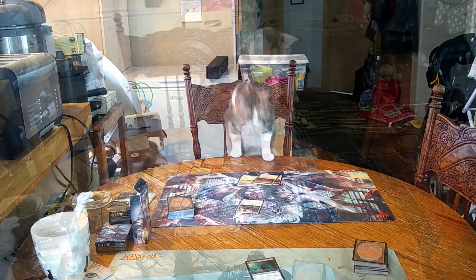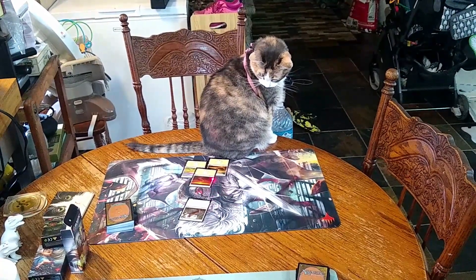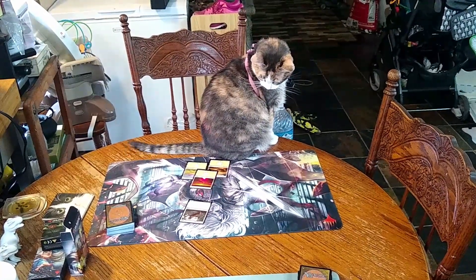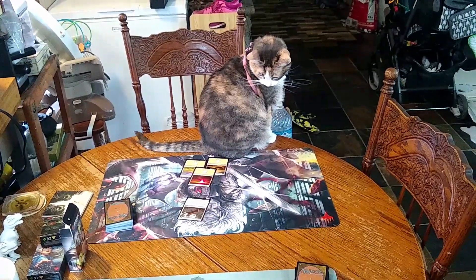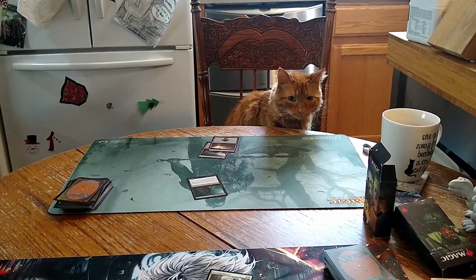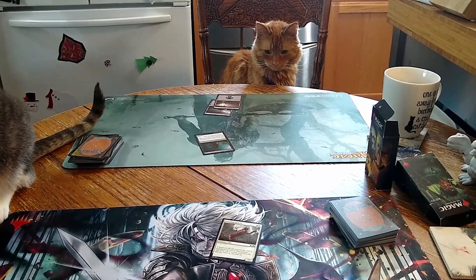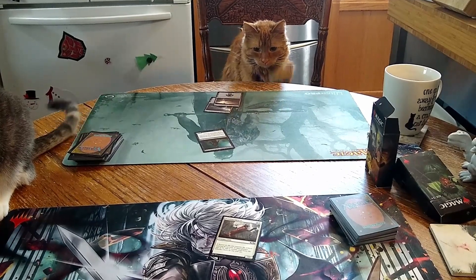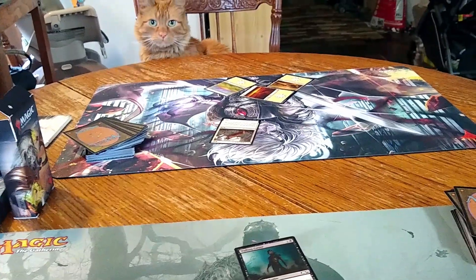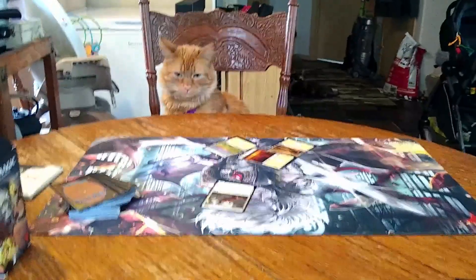Alright, are you ready for your first game of Magic? So here's what we're going to do - I've got your lands laid out, your creature, and there's your library. You have the white deck and over here we've got your opponent Crookshanks, who's gonna play the black deck. Crookshanks, you have a lot of removal in your deck - there's usually instants or sorceries. Okay, whatever, you can play that side, I'll play this side.